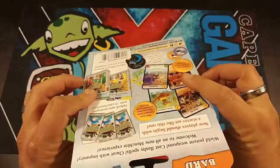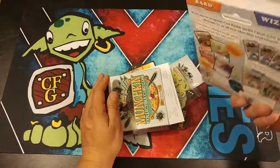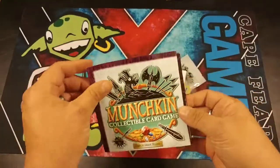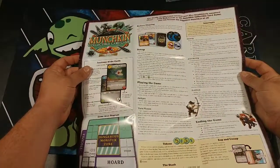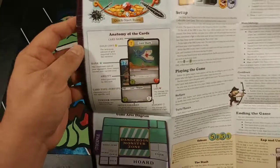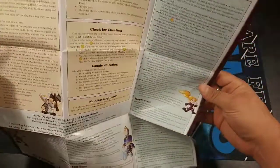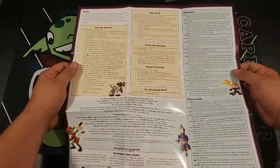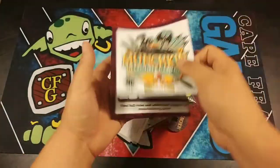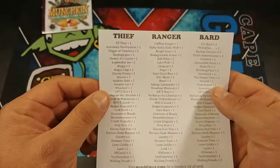We won't be keeping this box anyway, but I figured I'd show you what it looks like. So you get the rule pamphlet — setup, play, interrupts, ending the game, anatomy of a card, game area, glossary, keywords — that is a lot of text. Face the monster, run away, check for cheating. Okay, come on Eric Lang, don't let me down.